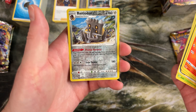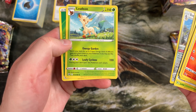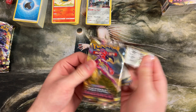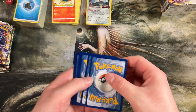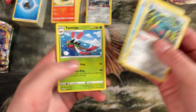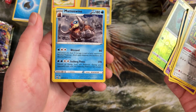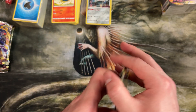We got a Reverse Rare — a Bastiodon, actually pretty good. And then a Rare Leafeon — very nice. Watch, we're going to open all the Grass types and Psychic types out of this one, and then the next deck will be Grass-Psychic, I'm calling it now. No big hits, but playables are more important. We got a Reverse Holo Hisuian Sneasel, and a Rare Mamoswine. We didn't pull the full evolution line, but almost.